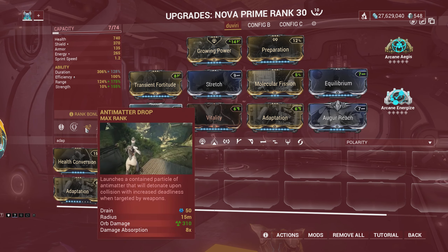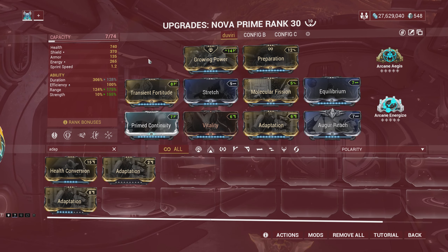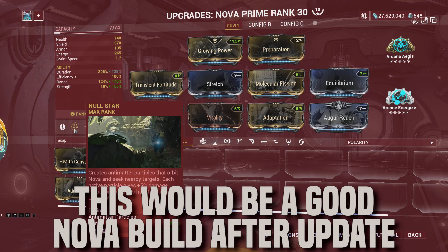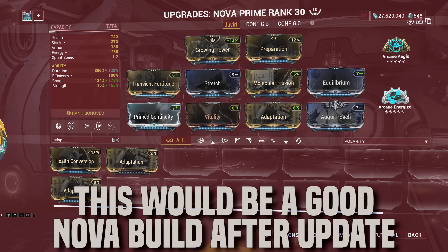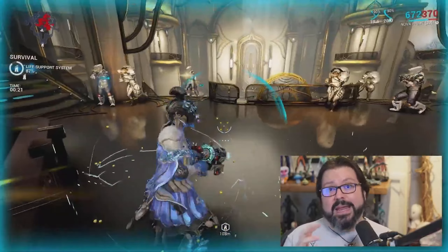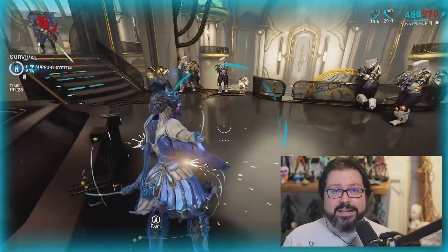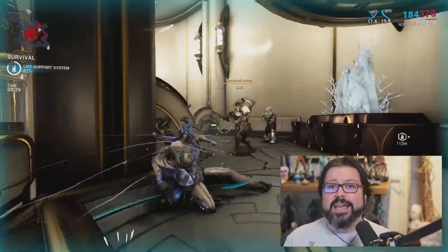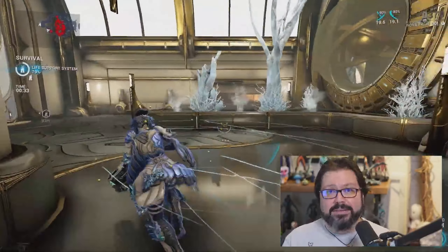Blast damage makes Null Star more interesting since it has a detonate effect that deals good damage to enemies without armor. Since the ability is recastable and you can now get overflowing energy, there's also the option to recast and stack Blast procs onto targets. They also changed the augment Neutron Star — recasting will cause remaining particles to seek out enemies and then replenish the particles orbiting Nova. Heat damage and guaranteed heat proc now apply to all Null Star particles, not just those sent out via recast.